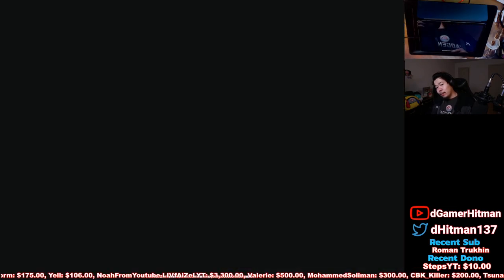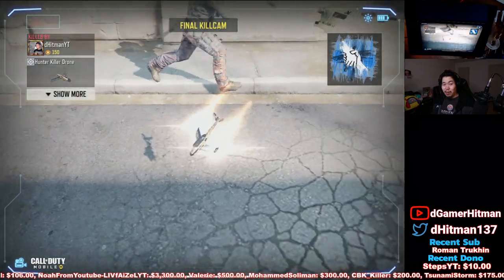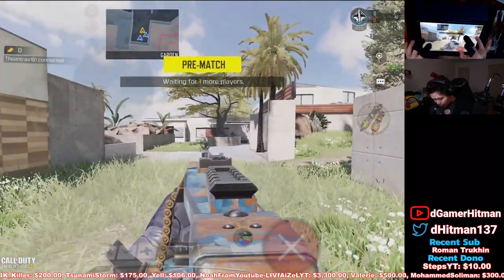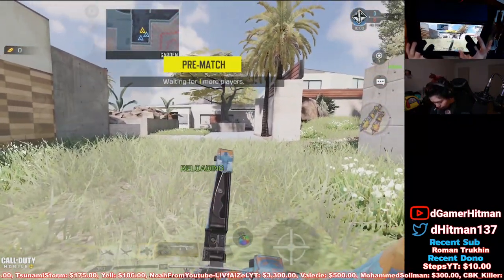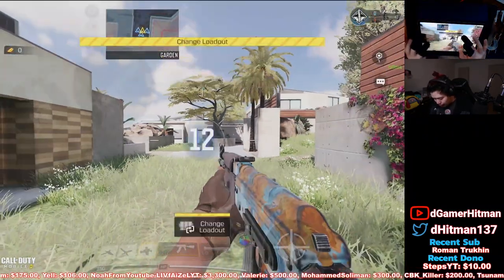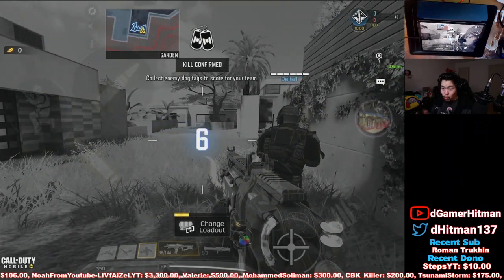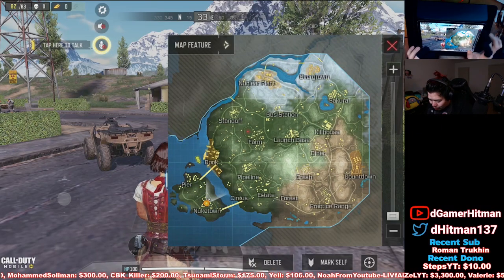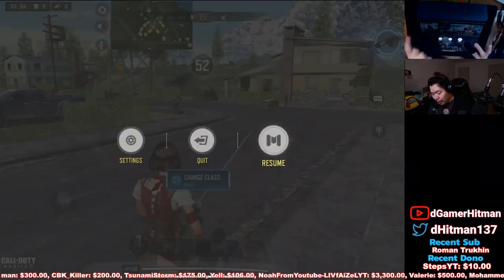Now we're just gonna hop into a quick BR game to see what's new. I didn't get to look at the other guns — big rip. Let me show you: we have the RPD skin, looks kind of cool with a reload animation, though you can't really see the reload so not really worth it. The AK has clean iron sights — not too bad. Doesn't look like there are any changes in BR, so I'm actually going to quit. They said they'd unlock the side map but it's not unlocked yet.